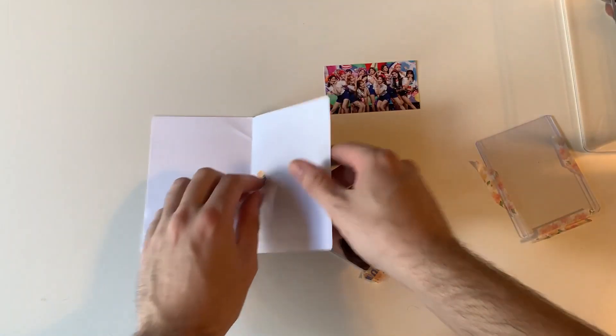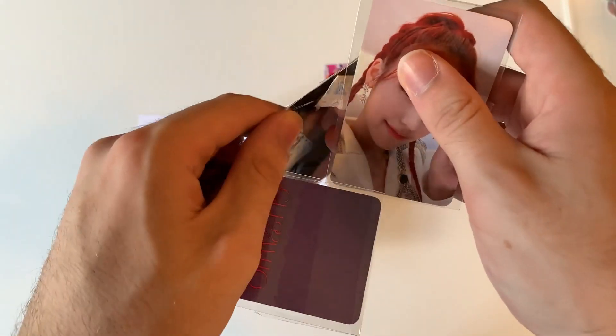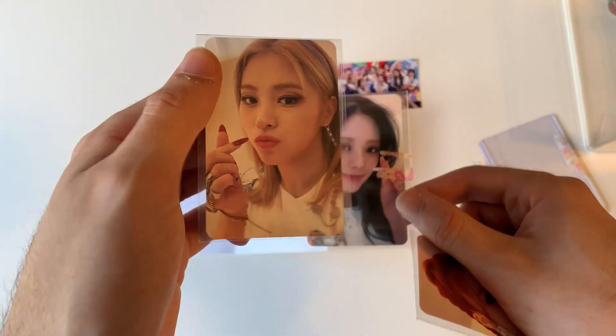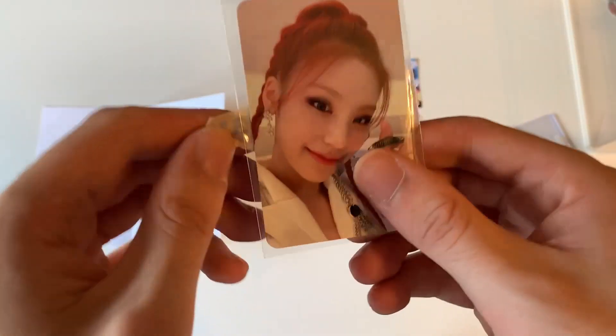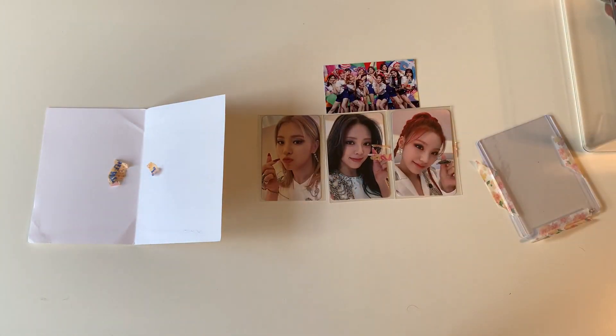Let me try to get this open — brute force it. So we got Yuna here, here's Ryujin, and Yeji. So that set's now complete, which is awesome. And I'll see you guys in the next clip.